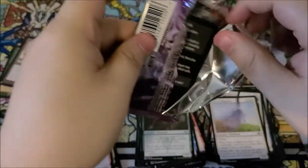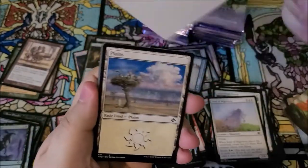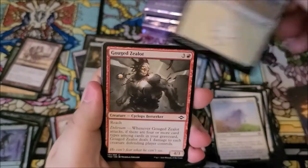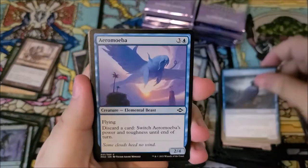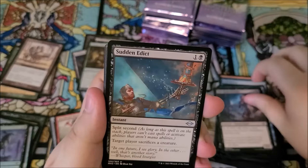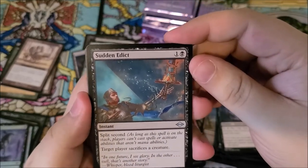I wonder if there's a spot for reprints. I'm sure a lot of these — I actually don't even know, don't quote me on that. I think there's a spot for reprints, perhaps. They don't make it easy to understand what's actually in a set booster in terms of the pacing and where all the cards go. We got sudden edict — that's a very cool artwork card as well.